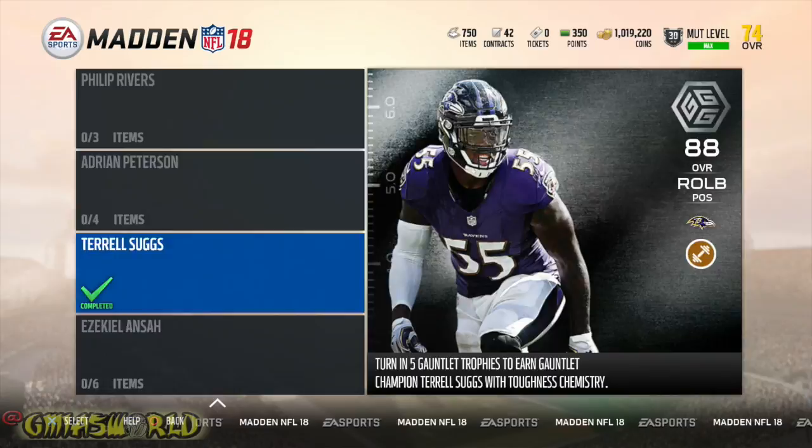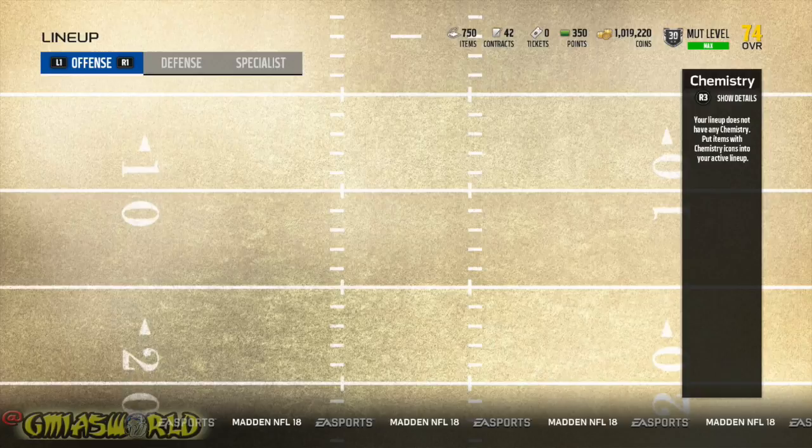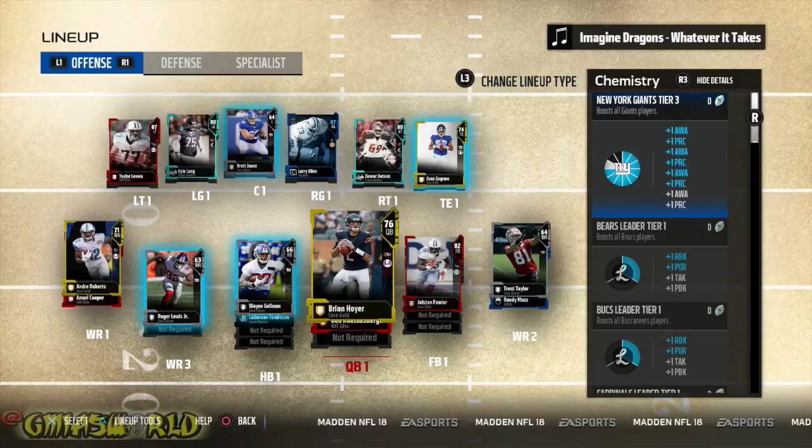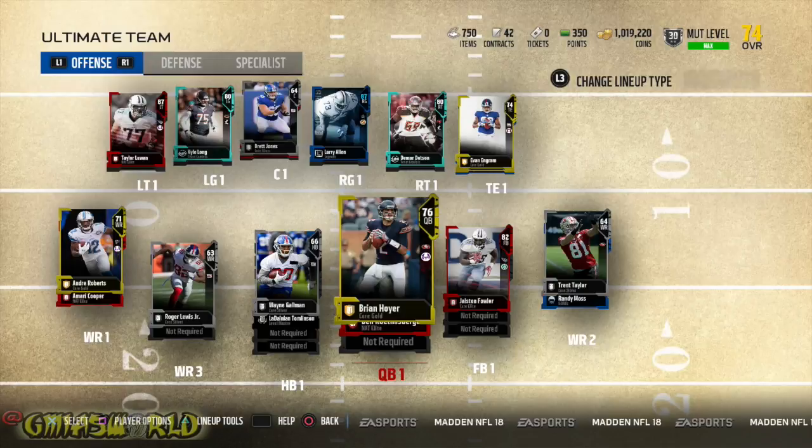If you're looking in the top right of my team overall right there, you see the 74. I'm currently completing the team leader set for the Giants. I've had tutorials about how to set your lineup for that. That's why you can see on the right side the New York Giants — I'm at like a tier three, I need two more for tier four. You have to have tier four in order to complete all 16 solos for the team leader. So that's why I have that 74 overall right there.